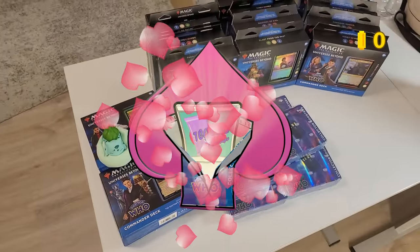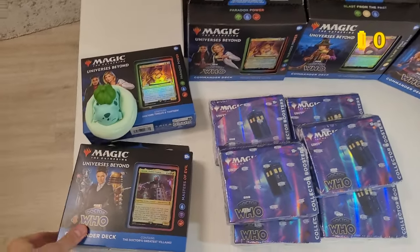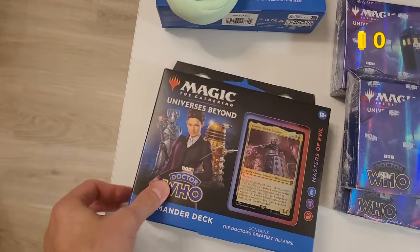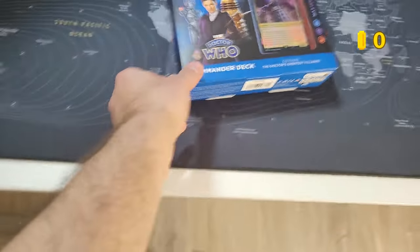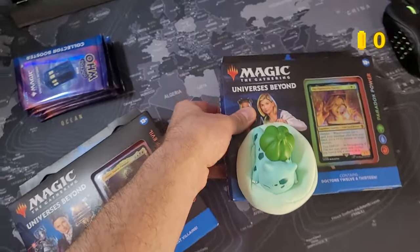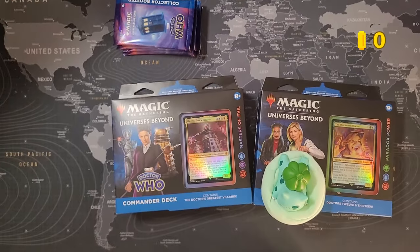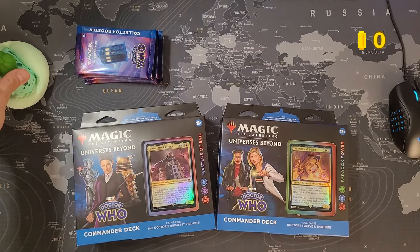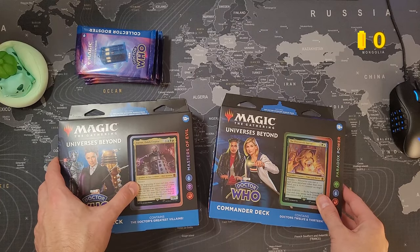Welcome back to TCG Love with more Doctor Who. In the last video I opened the first two pre-cons, Timey Wimey and the Blaster in the Past, and today we will open the other two, Masters of Evil and Paradox Power, and we will do the same as with the last video. I will open both of these and see if they are worth the buying price by trying to sell all the singles separately and seeing if they add up to the buying price.